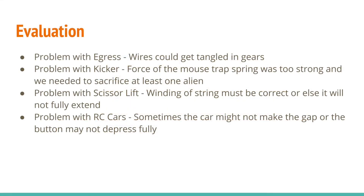Despite our satisfactory performance, there were still many problems that could be fixed. A minor issue for egressing was that sometimes the wires from the myRIO to the outlet could get tangled in the gears, causing BuzzBot to stop. For the kicker, the force of the mousetrap spring overpowered the pulling force of the solenoid pin depending on how far the pin was placed under the mousetrap board. Also, we needed to sacrifice at least one alien, and Buzz would not move all the way back to the starting zone.